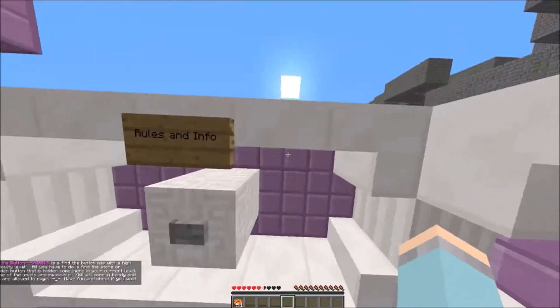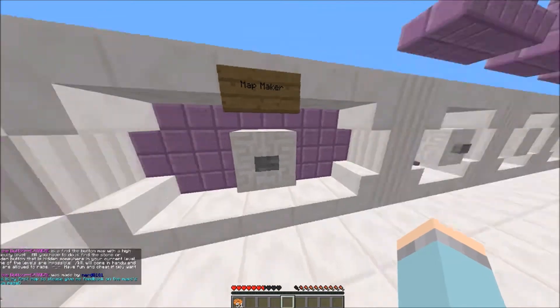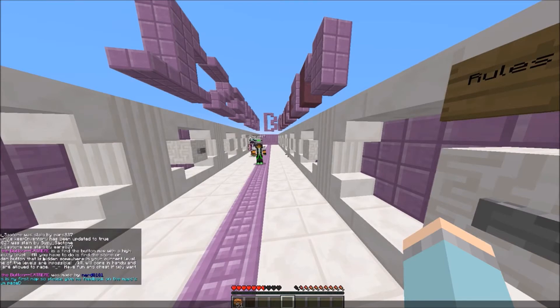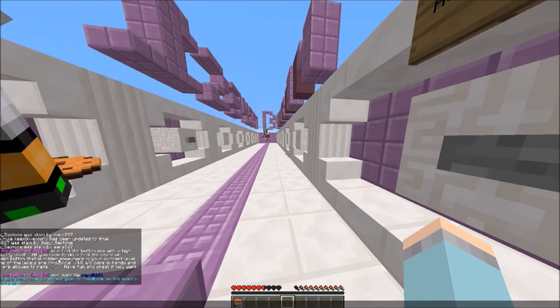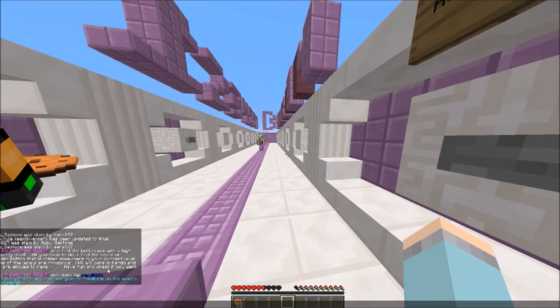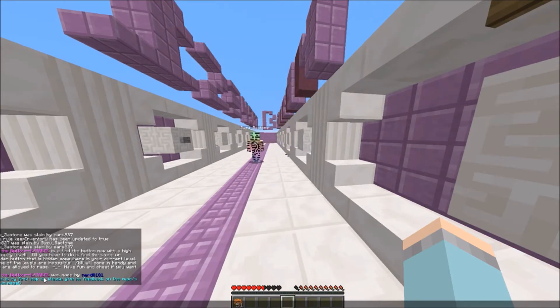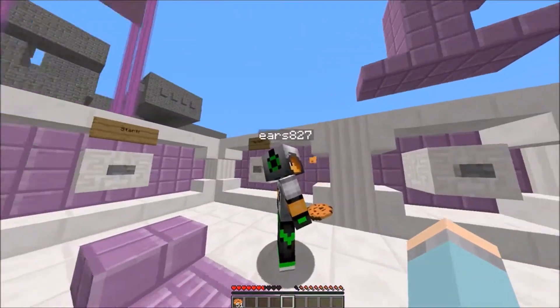So the rules are right here. I can read it if you want. Okay, I'll read it then. Find-the-button-extreme is a find-the-button map with a high difficulty level. All you have to do is find the stone or wooden button hidden somewhere in your current level. None of the levels are impossible. Slash kill will come in handy, and you are allowed to rage. Have fun, and cheat if you want to. This map was made by Nerd0101 — this is their first map, so please give feedback on the forum page. I think that is it. Somebody already clicked the start button.